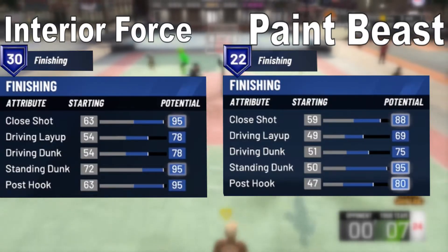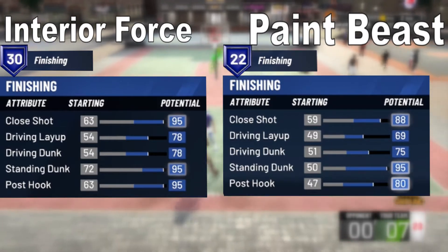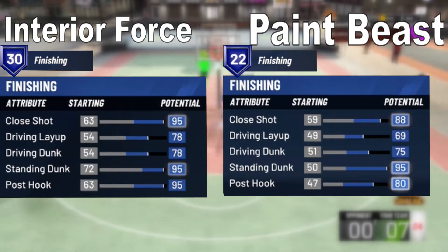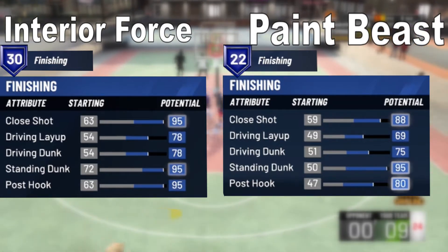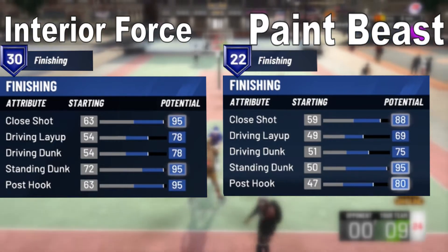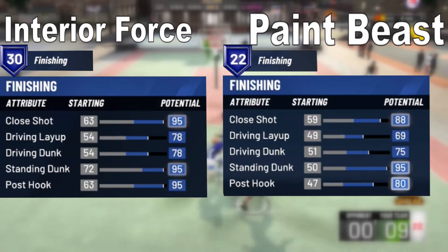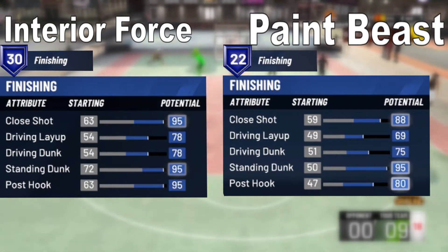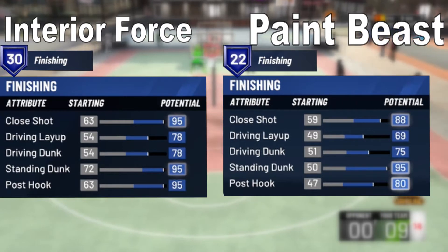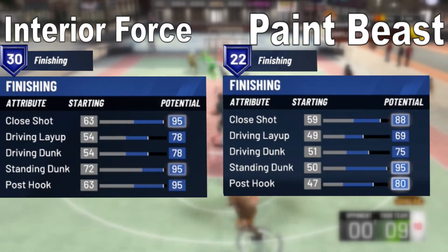For the Interior Force finishing attributes — note these stats can be modified with height and weight, but this is the default. Close shot starts at 63 and maxes out to 95. Driving layup starts at 54 and maxes to 78. Driving dunk starts at 54 and maxes to 78. Standing dunk starts at 72 and maxes to 95. Post hook starts at 63 and maxes to 95. Maxing all finishing attributes gives you 30 finishing badges.